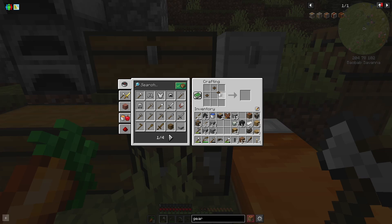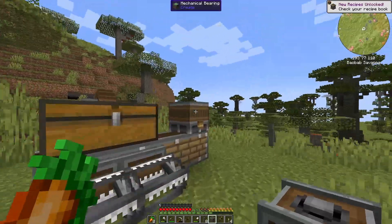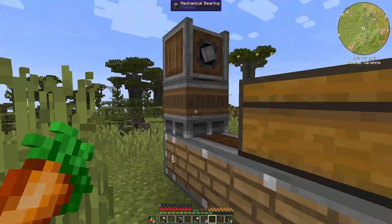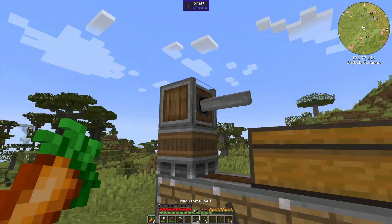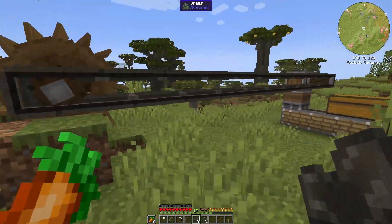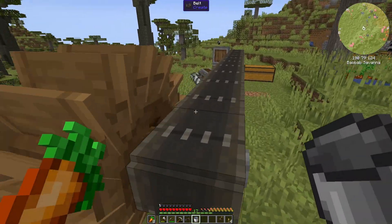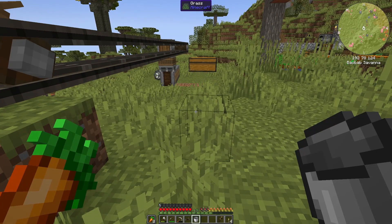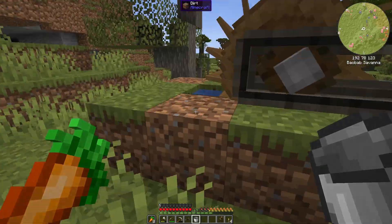The gearbox will redirect the rotational force upward. We attach a shaft over that — I've prepared a water wheel over there. We know the water wheels are really bad, but for now I think this might work — look at that, it's going the right direction! The chests are not attached somehow though. We gotta stop it.